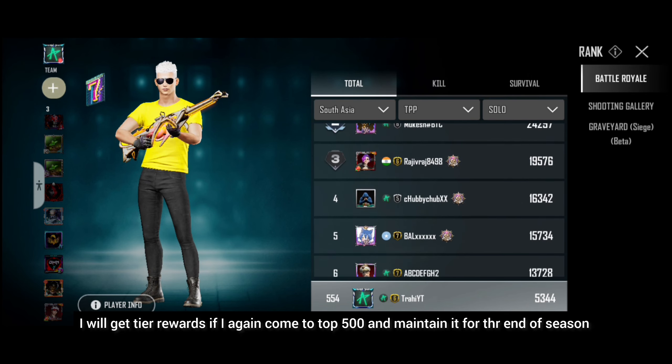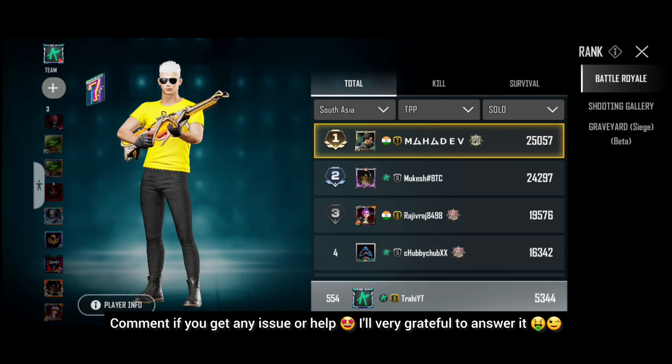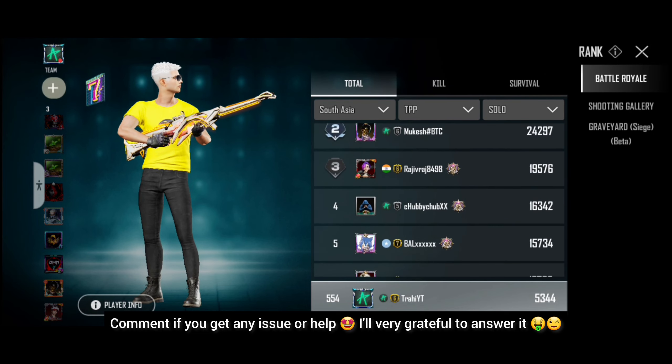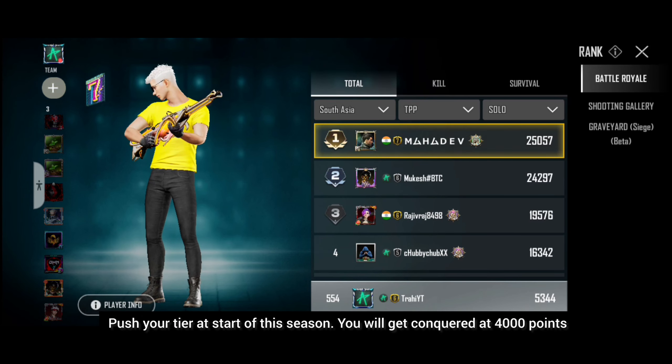I hope all your doubts about season rewards and final tier rewards are cleared. If you have any issues, please comment or message me. Now let's talk about how to get Conqueror easily. You should start with a rank push from the beginning, and if you play squad with your squad, all of you get the starting rank push to fight towards Conqueror.